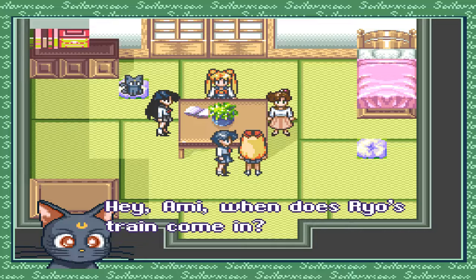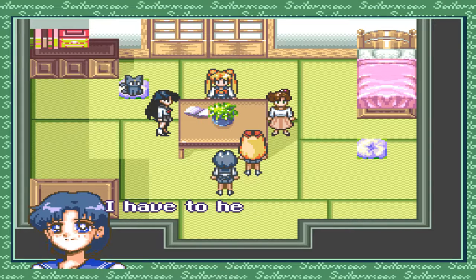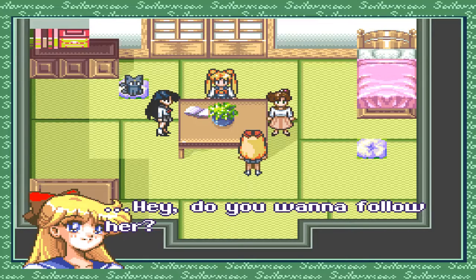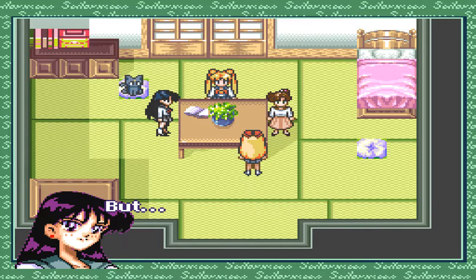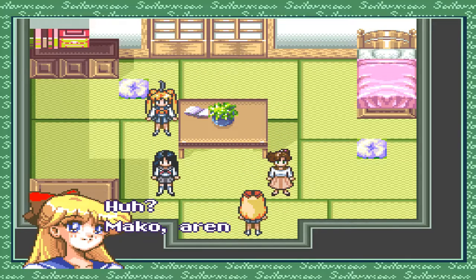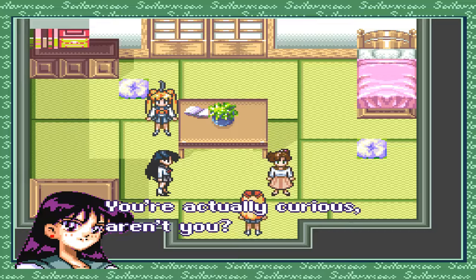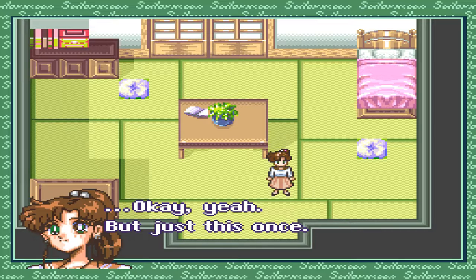'Hey Ami, when does Ryu's train come in?' 'That's right, we have to hear that now — everyone, goodbye!' 'Do you wanna follow her? That's kinda sneaky, but I really want to go see.' 'Let's go!' 'Meiko, aren't you coming? Stand firm, Makoto — stand firm. You're actually curious, aren't you?' 'Just this once.' It's been so long since I saw Ryu.